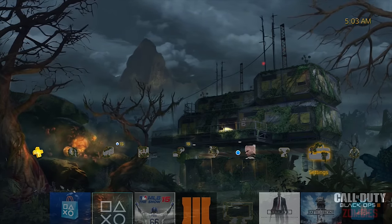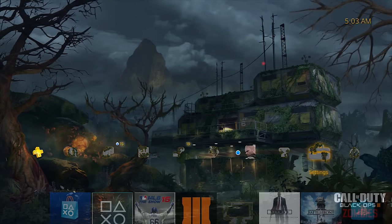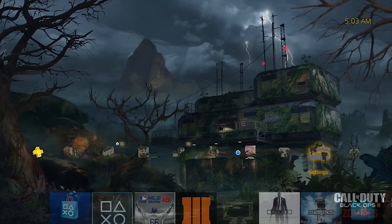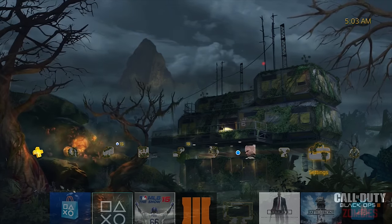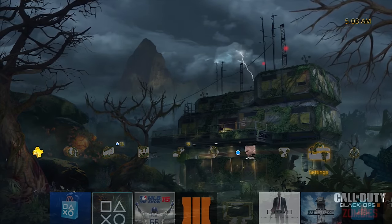Last thing I'll say right now to wrap this up: to actually install this bad boy, if you're a bit confused about that, go to your Settings on PS4. Then go to find a theme in the PlayStation Store part of that settings select window — scroll to the bottom and you should see that — and you should be able to browse for the theme in there.